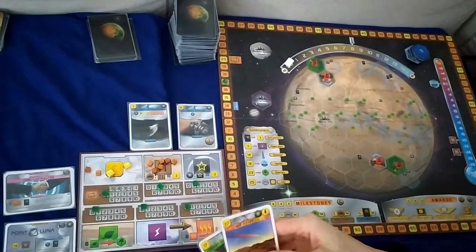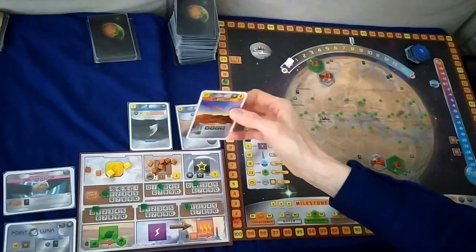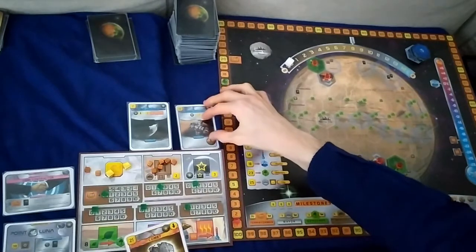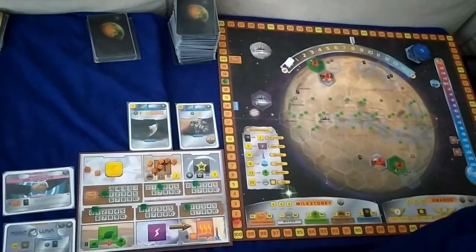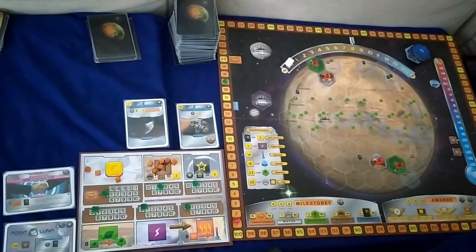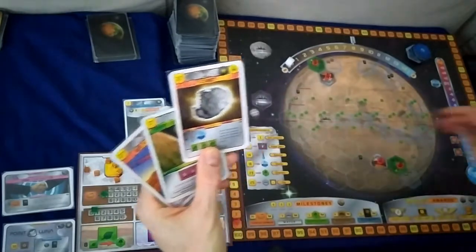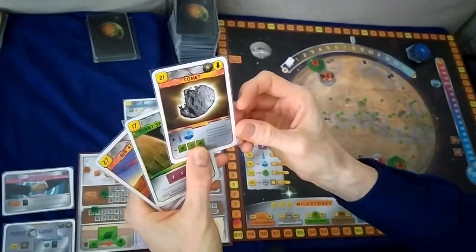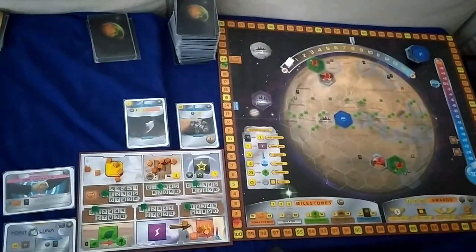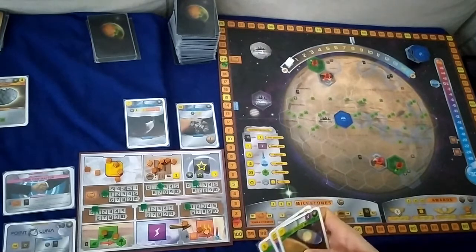For the next card, it would be 25 which we're just short on, so we'll go with Comet instead — that costs 21 less two is 19, so we play 20 and get one back. We get three money and three heat. This allows us to raise temperature one step, increasing our terraform rating, and place an ocean tile, which gets us an increase in terraform rating and two plants. That's all for this turn.